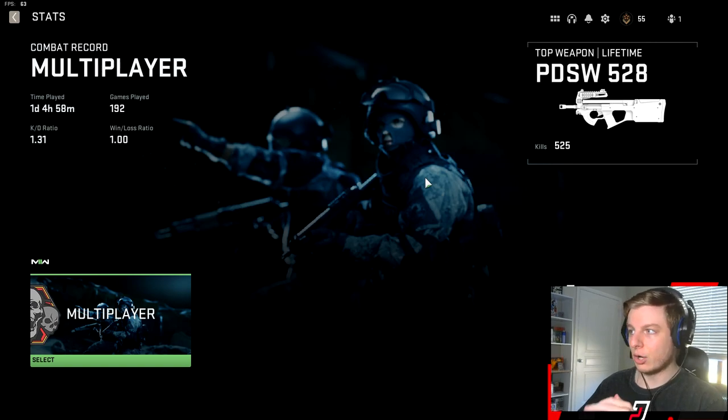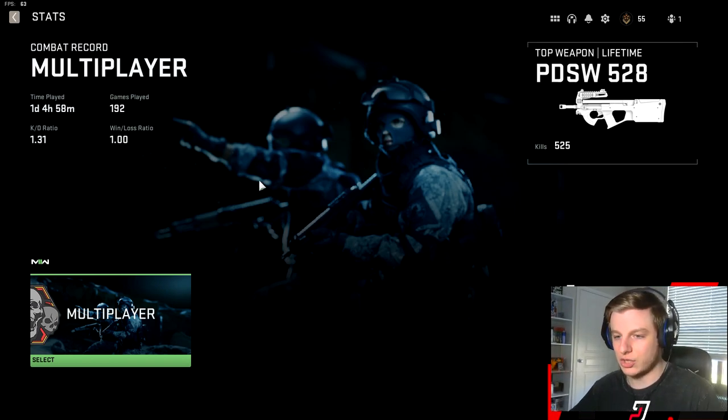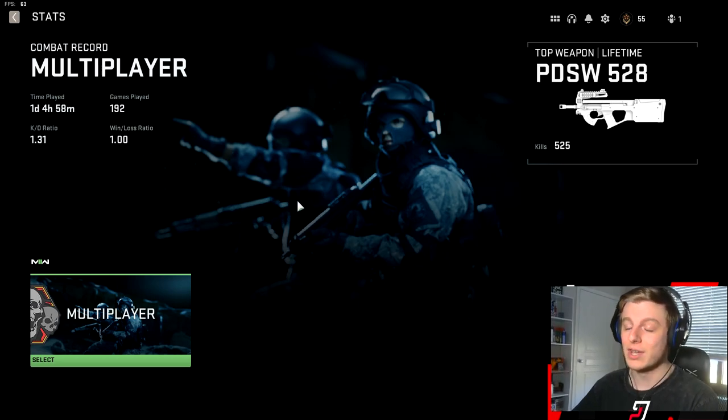You can click on stats and it'll open up your combat record. I have one day and almost five hours on the game, played 192 matches, a 1.31 KD — honestly I kind of expected to be a little lower — and a 1.0 win-loss ratio. I've only played multiplayer so that's all that's going to be here, but I'm guessing once you play Warzone, DMZ, or Spec Ops it might show up there too.